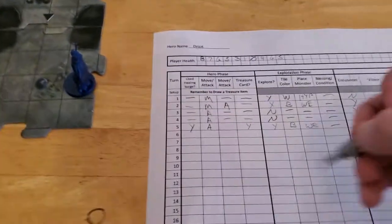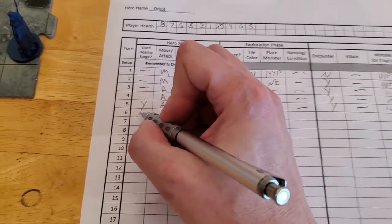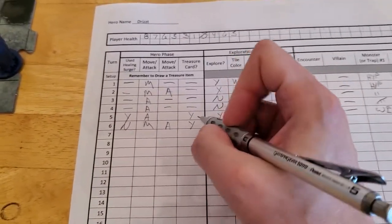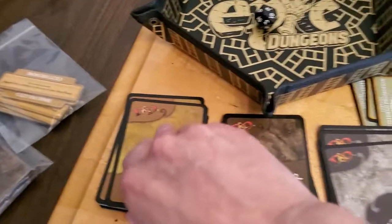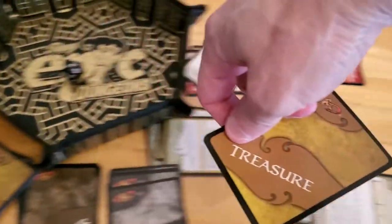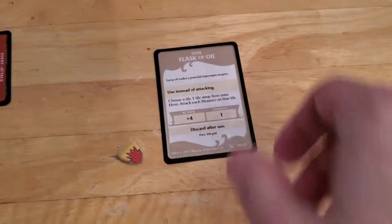So we'll place it over there. We only had one healing surge, but we gained another one and we didn't use it. So we moved, then we attacked, we killed — so we get a treasure card. Let's draw the treasure. These cards are so stuck together. And we got another flask of oil, so we now have two flasks of oil.